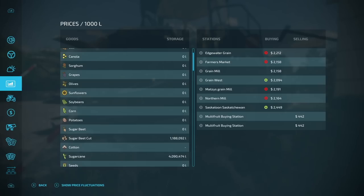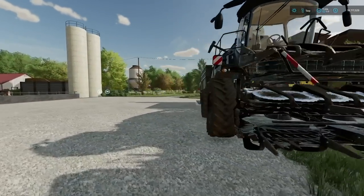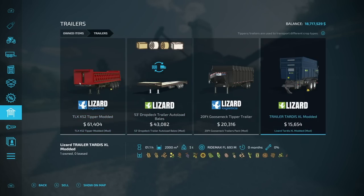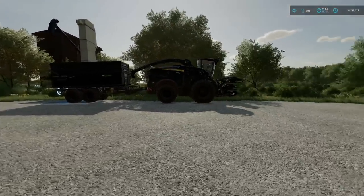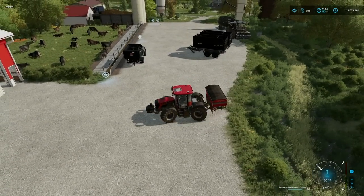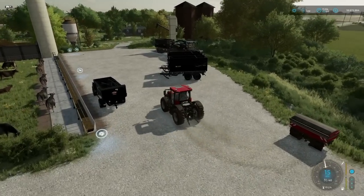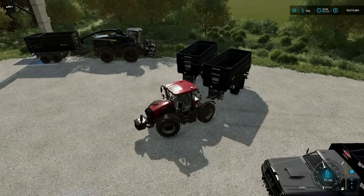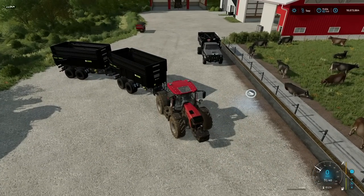We need to figure out what we've got — four million and 90,000 liters of sugar cane. The trailer in the back holds two million liters, so we'll have 90,000 liters left to figure out. Let's get like three of these — yeah, that'll work. We probably need to pull them with a tractor. Let's hook up to this one, yes, and then grab the very last one by unhooking from here.